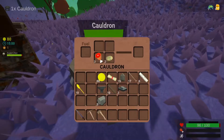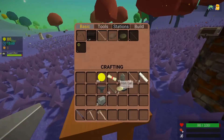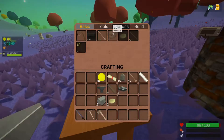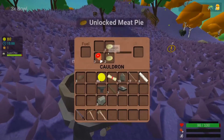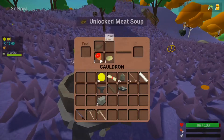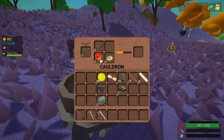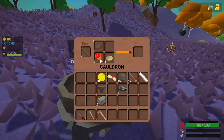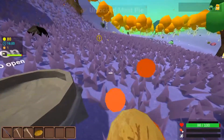Now we're going to make a bit more dough. We need to make three bowls. Meat pie - this is basically the best food item.